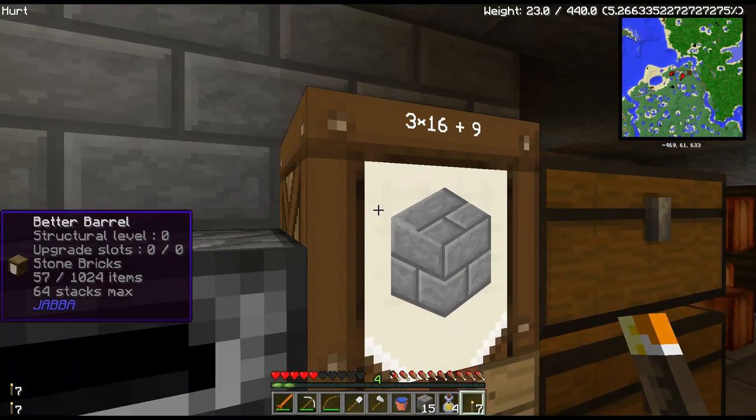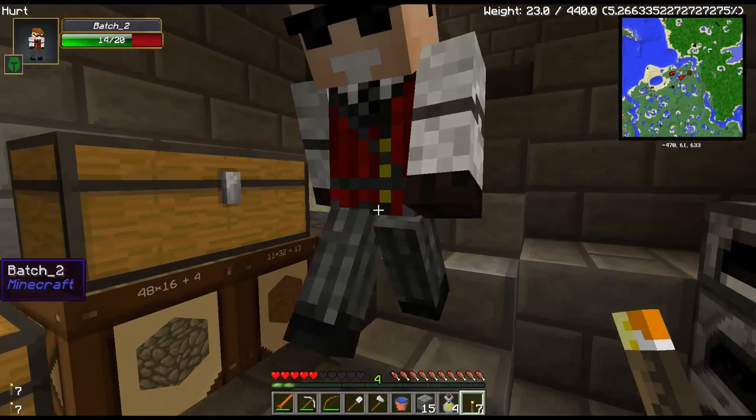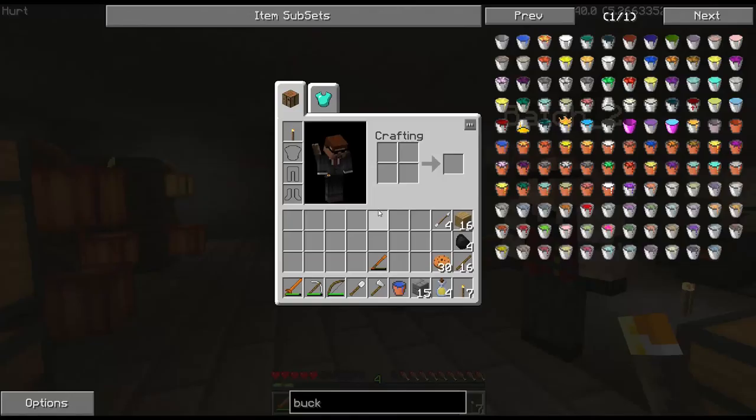I don't think I've died as much before as I have this season — or this series, I should say. And I've come to kind of hate cobblestone, so every time we see cobblestone we're getting rid of it now. Oh yeah, that sounds awesome.